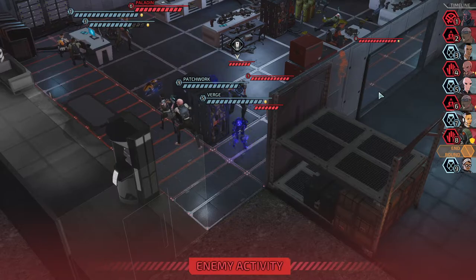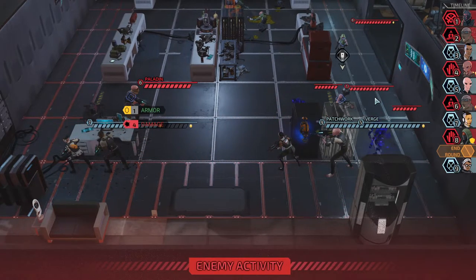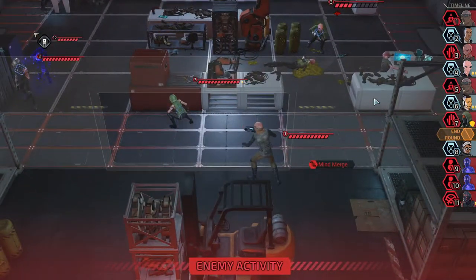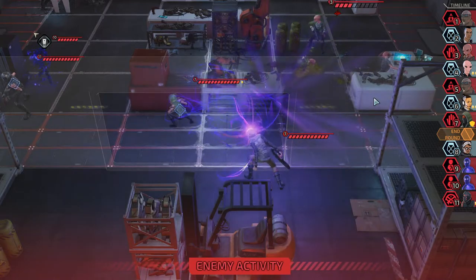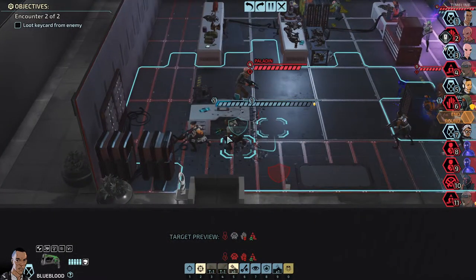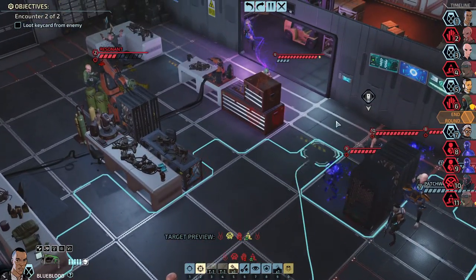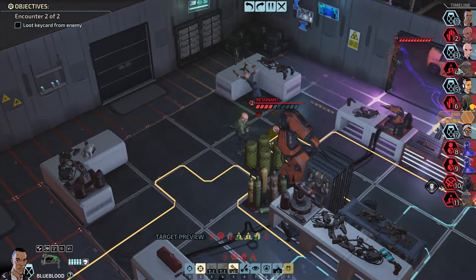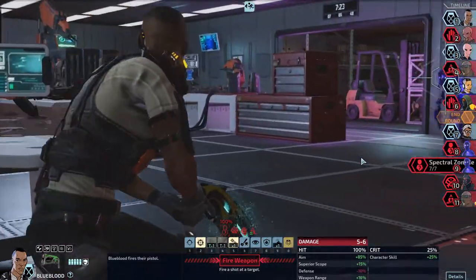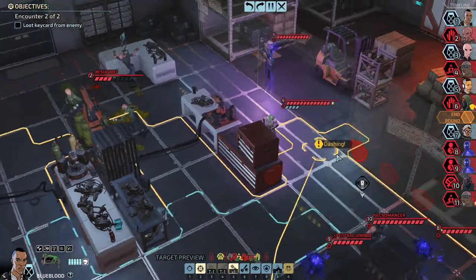He got zombies out. Dropping target. Usually they run and do the zombies, but he got the zombies and shot. This guy wants to kill the Sorcerer. The Resonant would be nice to kill. Is it possible to kill the Paladin? We don't even see the Paladin. Let's boost the Sorcerer.